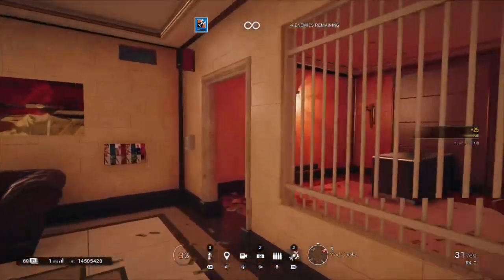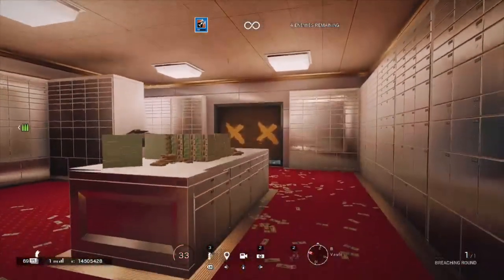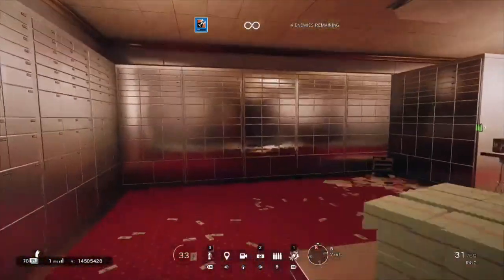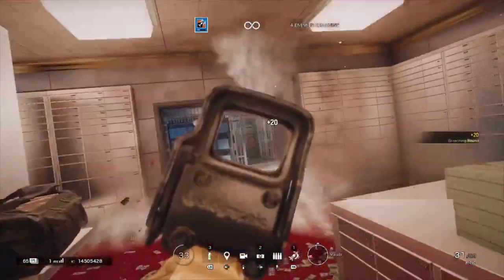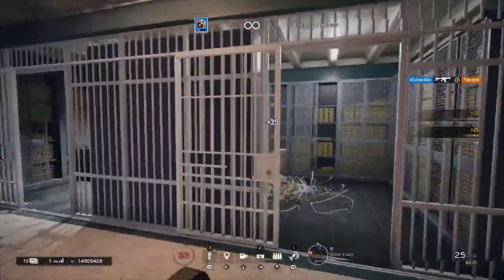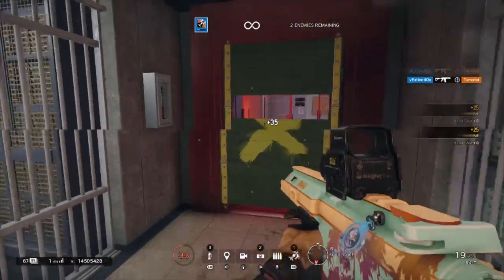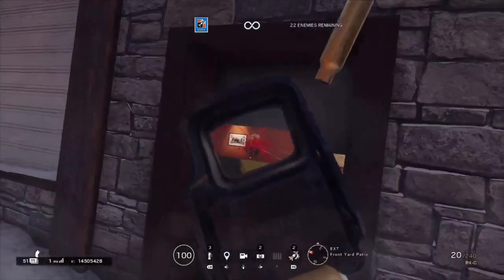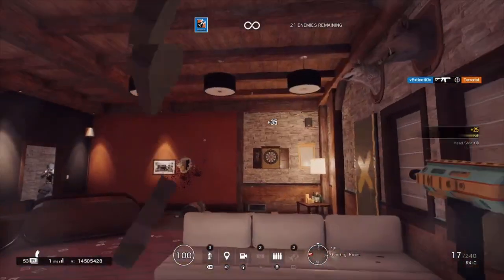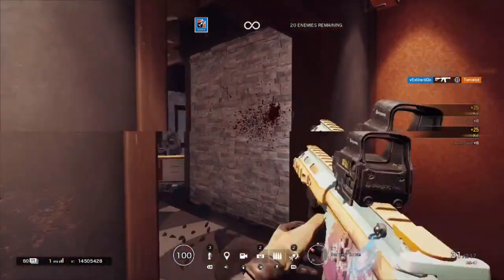For equipment she has stun grenades and breach charges. I'd say 100% bring the stun grenades. Her ability is basically a shooting breach charge — you already have two of those — so I don't really see a point in bringing more breach charges. Stun grenades work much better with her entry fragger role. This is the one time I'm just going to straight-up say: bring the stuns, hands down.